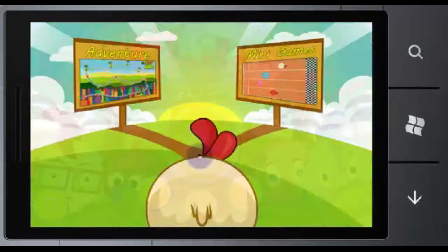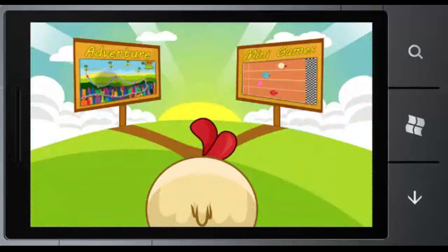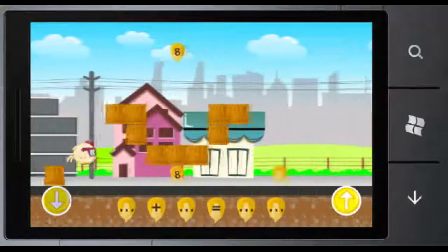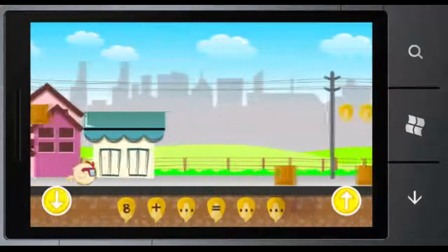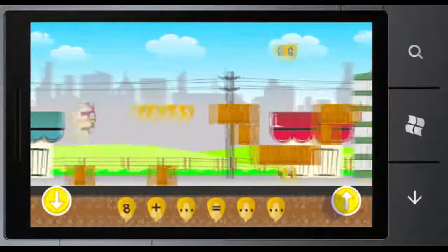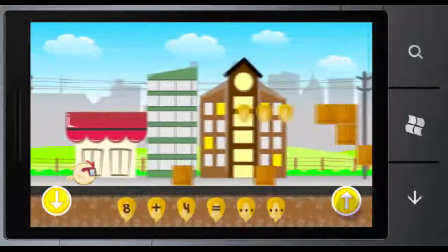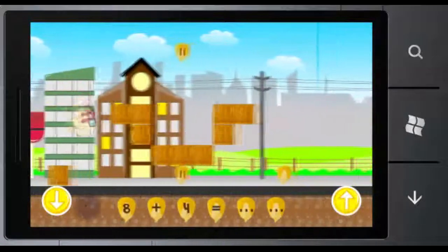There are two modes in this game: adventure and minigame. In adventure mode, players will help Chico go back to his hometown by passing through various obstacles. Chico must also solve mathematical statements that are displayed on the screen.